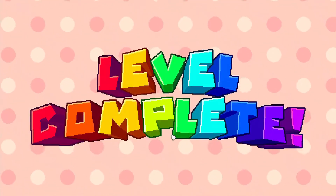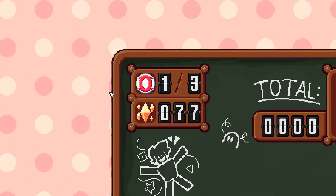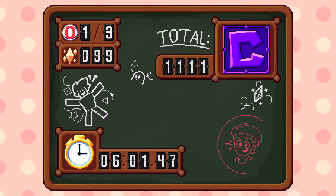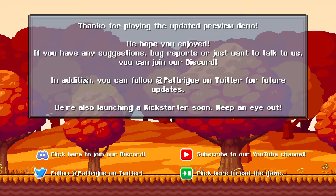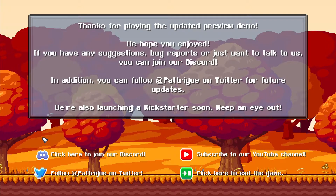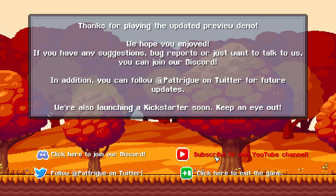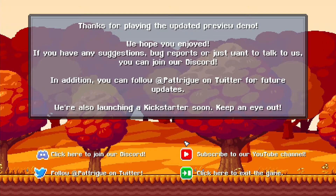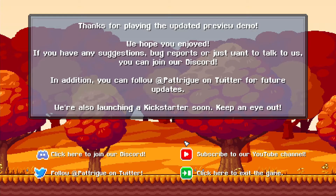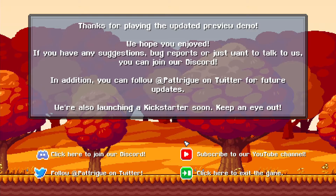Level complete! I only got one of those 99 collectibles, 6 minutes, 1-1-1, and I got a C rating. Thanks for playing the updated preview demo — we hope you enjoyed it. If you have any suggestions, bug reports, or just want to talk to the devs, you can join their Discord. You can follow them on Twitter for updates, and they're also launching a Kickstarter soon. That's a pretty good game — I'll link the download in the description. It's just the demo so you can only play the tutorial, but it's still fun. Anyways, I'll see you later, goodbye.